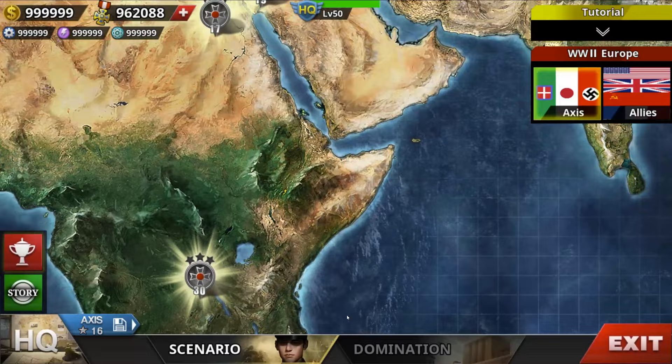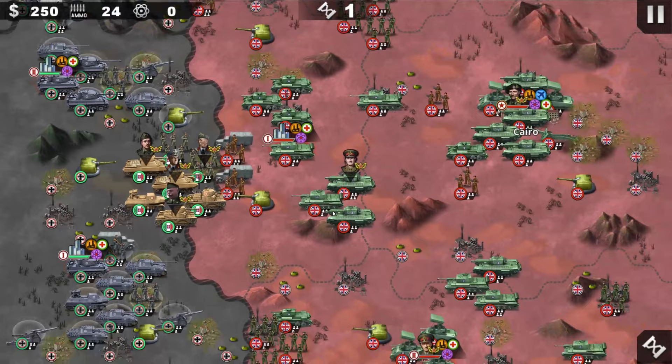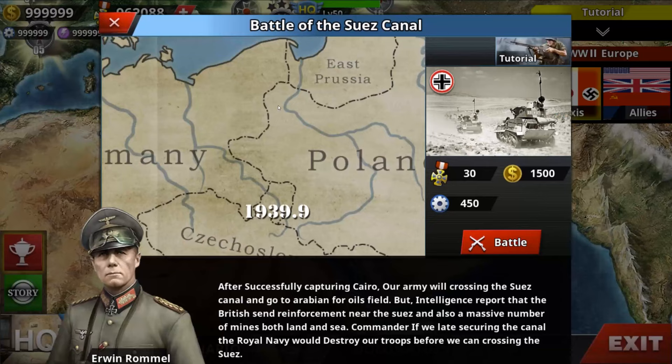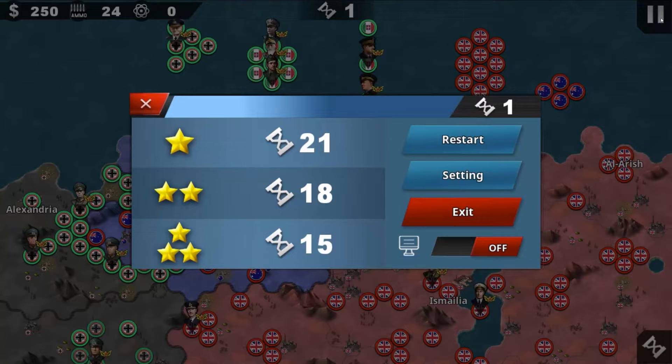You got number 17, which is the Battle of Cairo — after you take El Alamein. So this is a non-historical option where you take that one. And then you got number 19, Battle of the Suez Canal, where you push into Vichy France of Syria and Iraq after you take this one. That's technically how it works in non-historical.